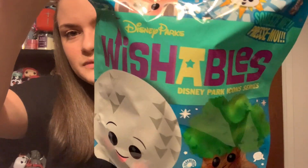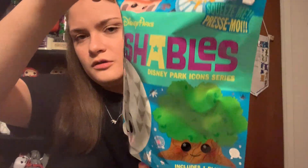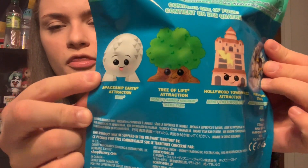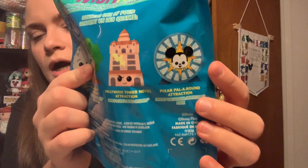We have four bags and we are hoping to complete the whole set, or at least get one of each of the Disney World Park Icons. Looking at the bag more closely: it says Disney Parks Wishables, Disney Parks Icon series on the front, and has an adorable Spaceship Earth and Tree of Life. On the back it shows all the different options — Spaceship Earth, Tree of Life, Tower of Terror, and the Pixar Pal Around for Disney California Adventure. There was also an open edition version of Sleeping Beauty Castle.